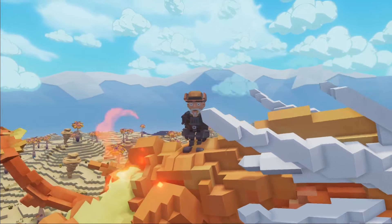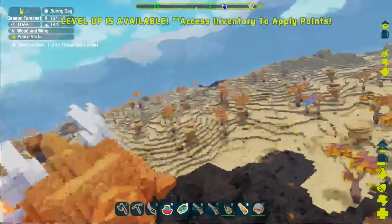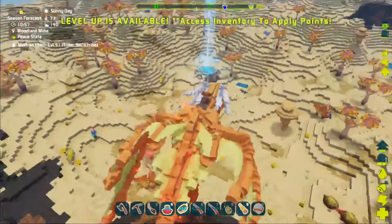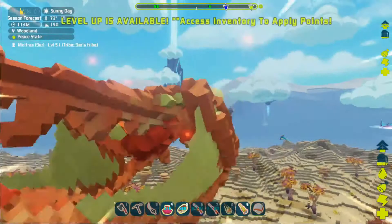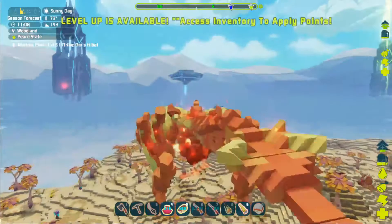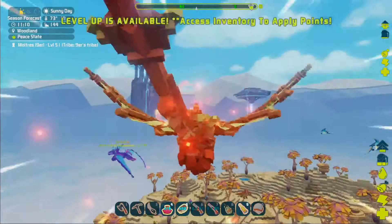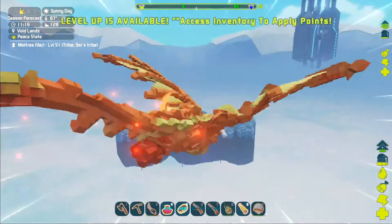I'm heading to the snow biome. Silent had to make a pit stop at pinky island. You can see right there — a couple of videos ago we couldn't find any, and poof, there's one right from the get go. There's one in the desert area too. So we're going to get a couple penguins, make a pen, make them happy, and they're going to give us lots of polymer.